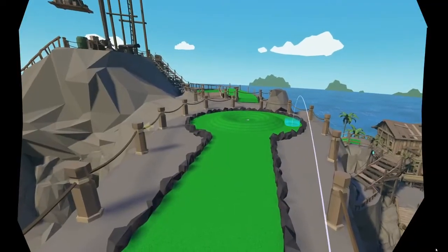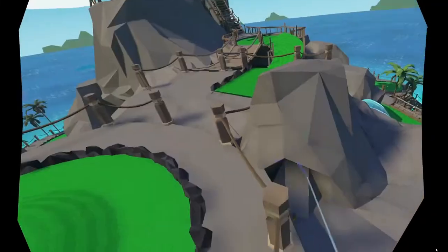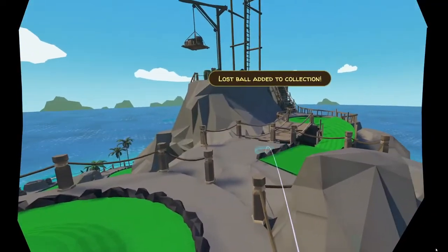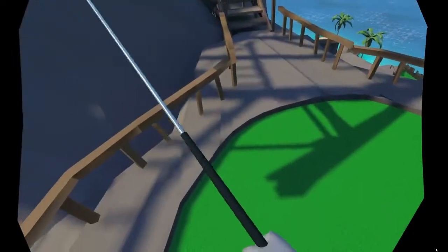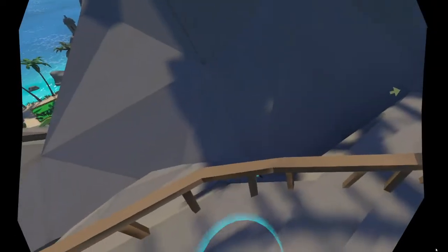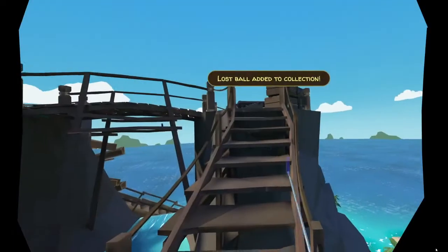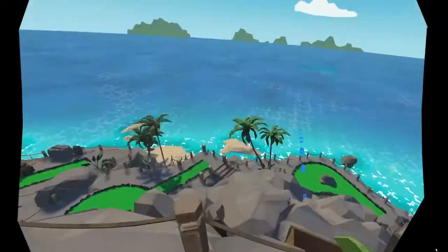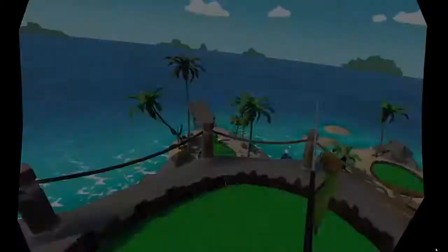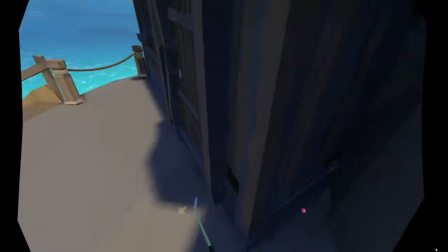Number sixteen: go to the right of the hole and it's hanging on the cliff here. Number seventeen is also to the left of the hole, hanging in the cliff area again. And number eighteen: just follow the downward path and it's by the shack — big old bright pink ball, you can't miss it.